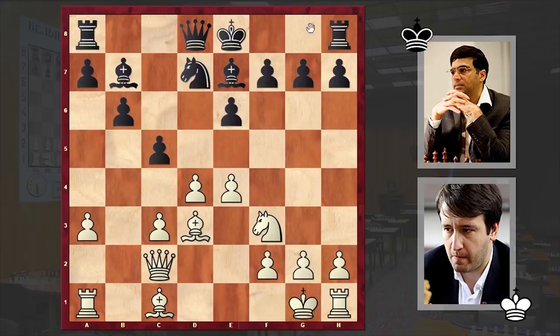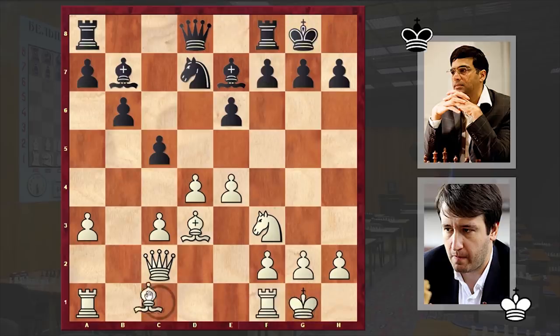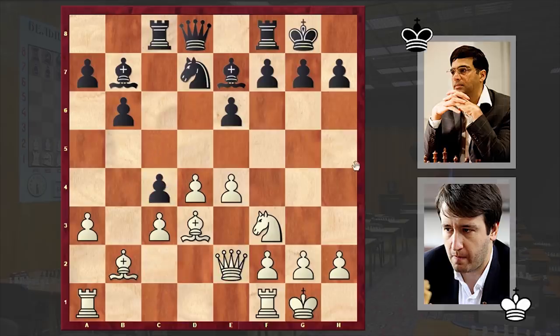Here both players castled kingside. Bb2, Rc8, Qe2, and c4. At the cost of allowing white to get a bishop pair, black is tactically removing white's central pawn. Bxc4 — of course Bc2 is also worth taking into consideration — but white decided to proceed with Bxc4. Using the vulnerability of the bishop on c4, we have Bxe4.